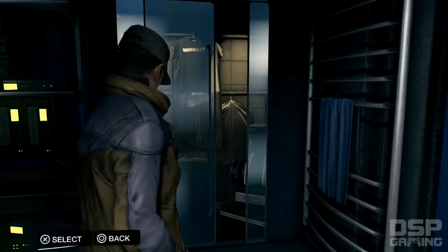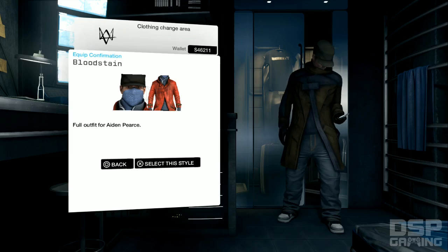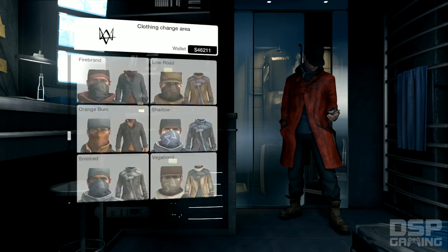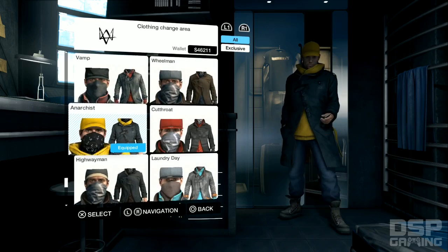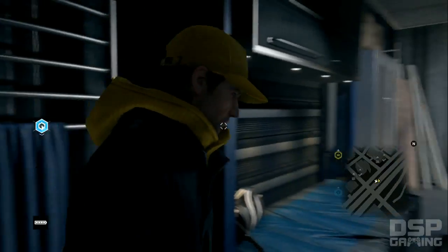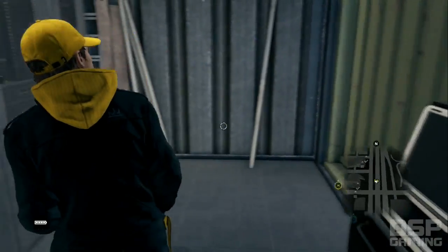I want to change my wardrobe — I've got so many different outfits now. I bought all these yesterday. They're red and blue. This blue looks pretty good — it's different. How about the yellow? Let's go with the yellow for now — that's cool. This one's called 'Laundry Day.' Okay, that's it, let's get out of here.